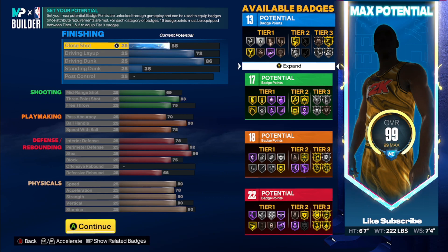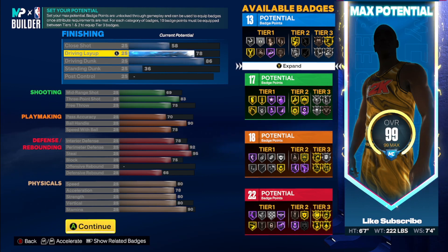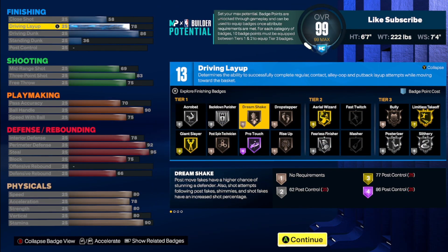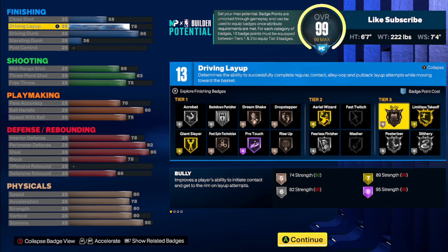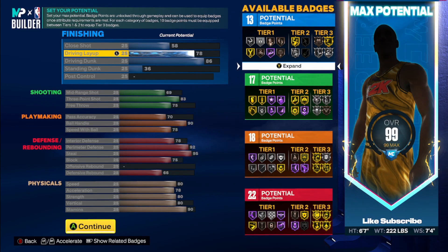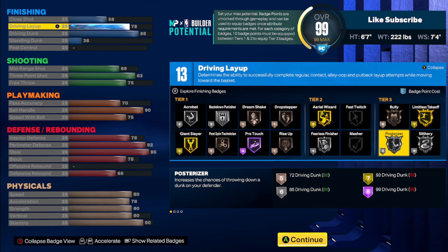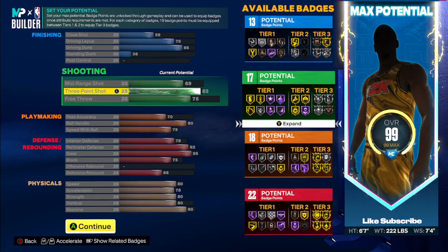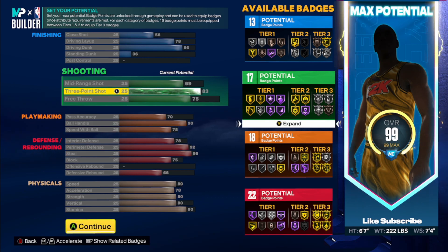On this build you're gonna have an 86 driving dunk with a 78 layup — that's gonna be good to have contact dunks but also enough badges because of the layup slots to have the 13 and be able to get four more to have a gold limitless takeoff. Then you can put on something like posterizer. When it comes to shooting you're gonna end up with an 83 three-ball — I wanted an 85 but it was just tough to do that and have everything else on the build.